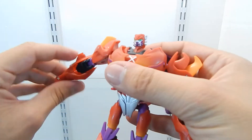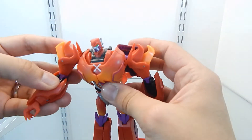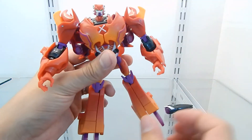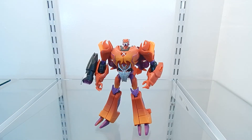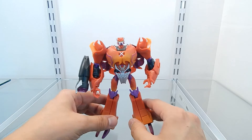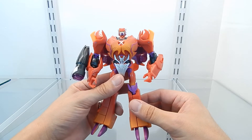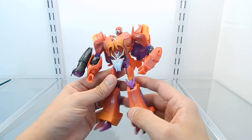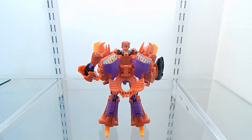The transformation was very simple, didn't take a lot of time, and was a lot of fun. Fixing the fist — and here is Rampage in his robot mode. The transformation was easy and quick. I definitely like all the paint job on this figure — it looks just awesome and is a great representation of the Beast Wars character Rampage. I love the red, orange, purple, and yellowish colors applied.